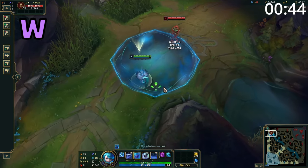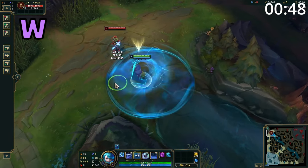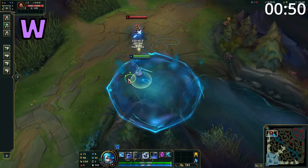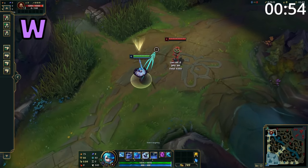Gwen's W creates a large circle around her, and when within, she gains bonus armor and magic resist, and is untargetable by all enemies outside of the mist. If she moves out of the mist or recasts the ability, the mist then moves to her again, and if she moves out of it after this, the ability is cancelled.